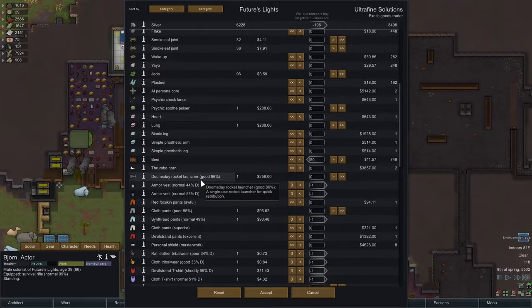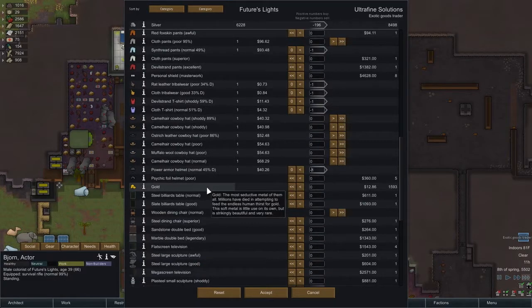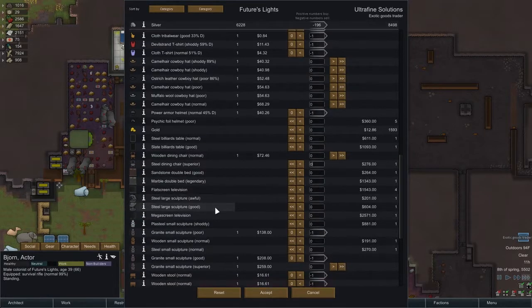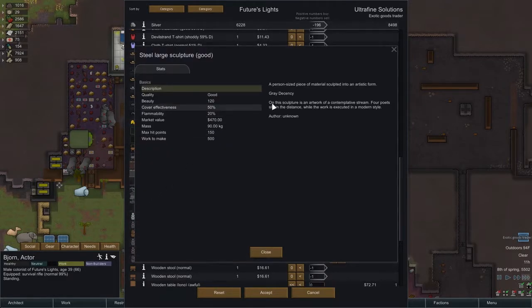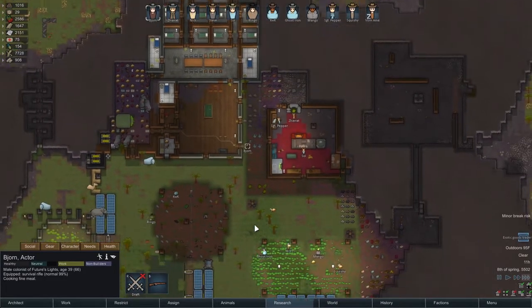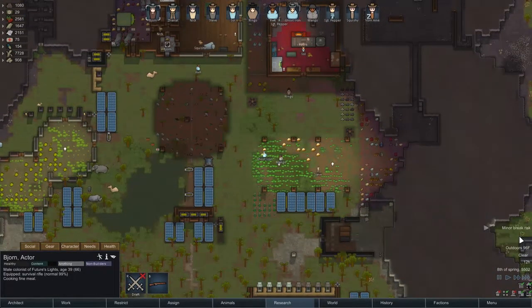Don't need a thumb bro horn. Clothes — we can make our own. Don't need the gold. We have a billiards table, pretty pleased. Wooden dining chair — could keep it, could sell it, I don't really know. I'm happy with this, I'm happy with what we're doing. These sculptures are worth a lot but I don't care about the stories. Let's accept that, and then hopefully Steve won't have a minor break.